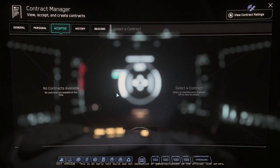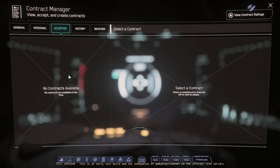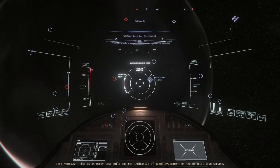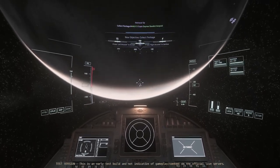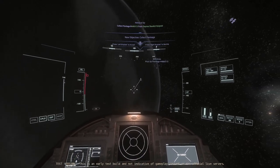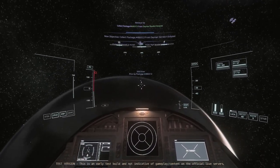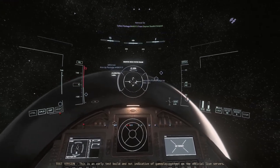For some reason it's not showing up... there we go, okay. It's not showing up under accepted though. Let's check back in general — yeah, it's gone there, so it must be here. I'm going to assume it's here. So let's turn off the quantum drive and see if I can see the HUD marker. Yeah, there it is. Let's see if we can find a location close enough.